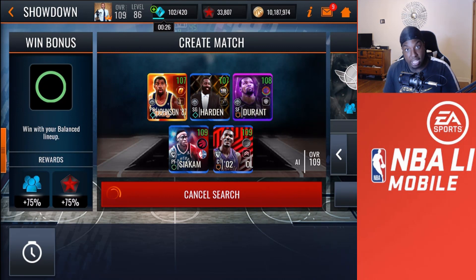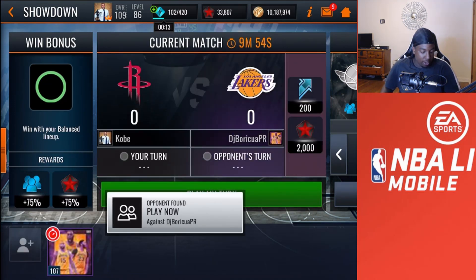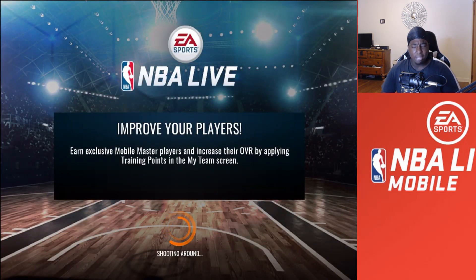Make sure you guys are subscribed and have notifications turned on because I'm dropping bangers every single day. Come on EA, find me a matchup. My boy John Seuss is a 109 overall, which is pretty insane, and for this first matchup we get matched up against a 107 overall team — we're about to dominate.